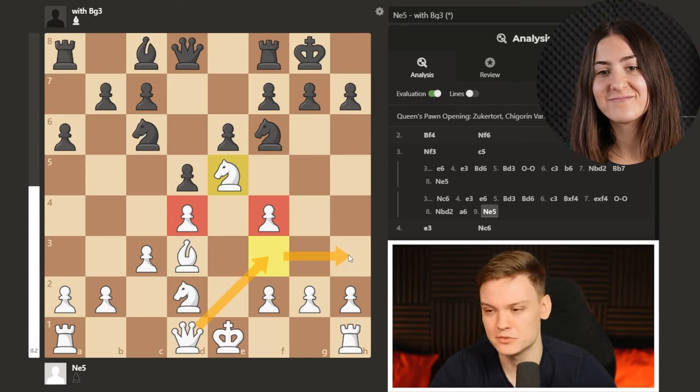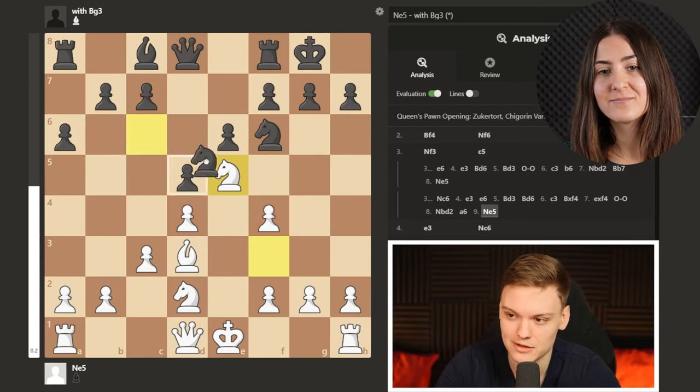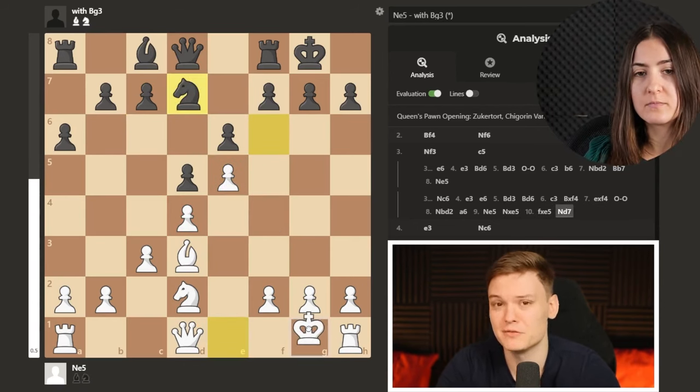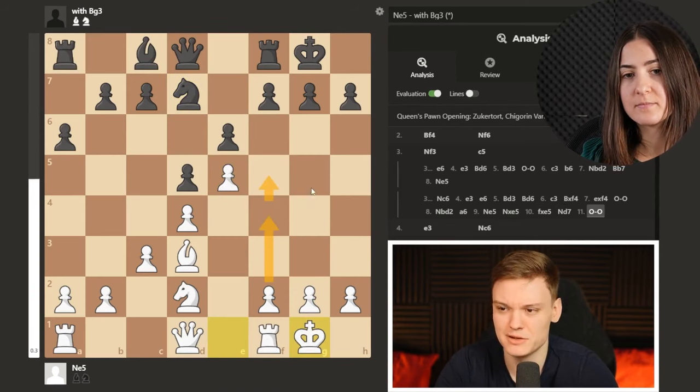You don't have to rush with short castle, and in case of knight e5 I want you to repair your pawn structure and then follow it up with pretty much similar ideas.